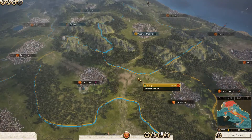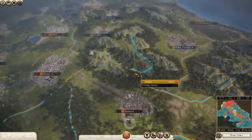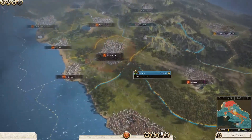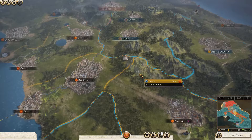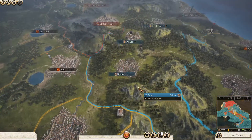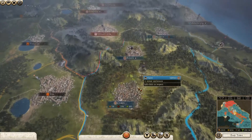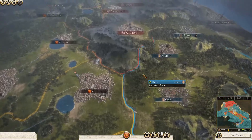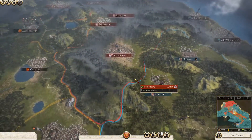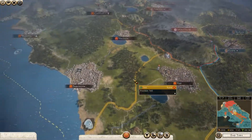Hello guys and welcome back to my Rome 2 Total War series on the Rise of Republic DLC. We'll be playing as Rome, trying to basically conquer the entire Italia Peninsula and complete the main campaign. If you haven't checked out my previous episodes and this run-through campaign, I recommend you go check out the playlist on my channel. It's all there with all the up-to-date content. But pretty much, generally picking up from last session.